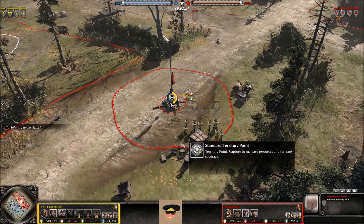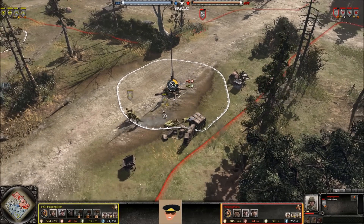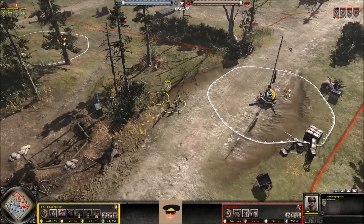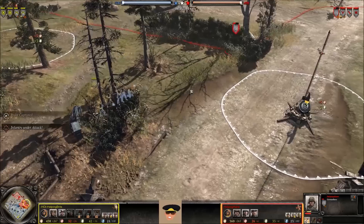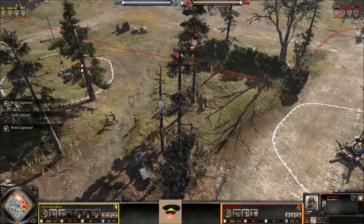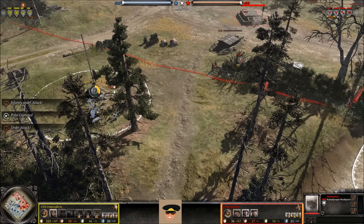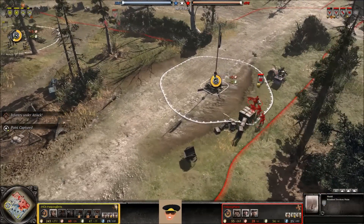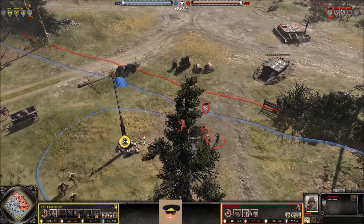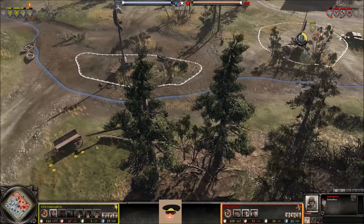Riflemen have moved all the way up to the territory point right in front of the Wehrmacht base, battling Grenadiers. Already took one out right off the bat with one volley — ten riflemen to one squad of Grenadiers. MG42 moves up and suppresses one troop, forcing them out. Riflemen seek cover against the Grenadiers, who don't have cover and are taking a lot of damage. The Grenadiers can reinforce right from base, though it costs manpower. Not too big a deal this early in the game.